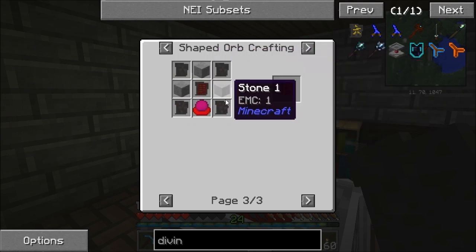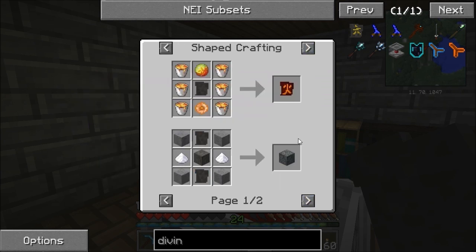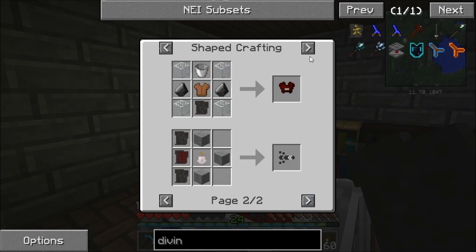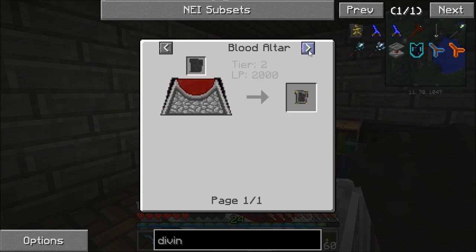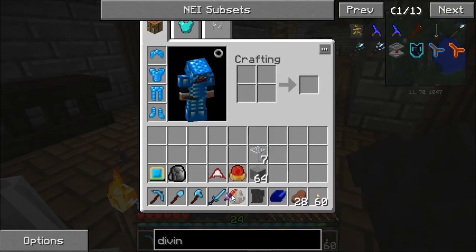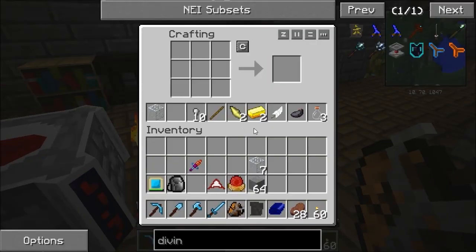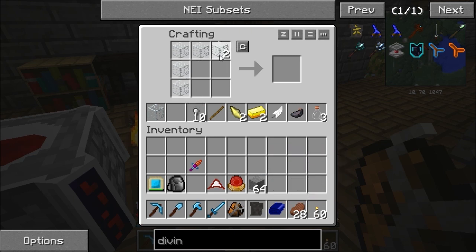That needs a tier 3 altar - that uses some tier 1s and a tier 3 slate in the middle. So the sigils I can make are water and lava. While I'm talking about this, there is actually a blood magic add-on called Sanguimancy that I'm looking forward to playing with. It adds several extra rituals and some redstone control to the altar as well. I'm looking forward to using that.